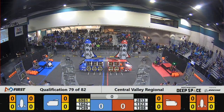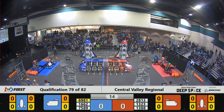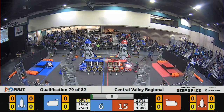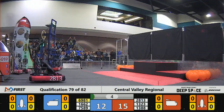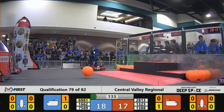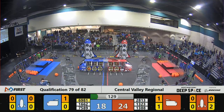Between the lines, three, two, one, go! During the sandstorm, all three red robots are on the move. 28 13 for the red trying to attach a hatch panel on the front of their habitat — they do so. That places two hatch panels for the red alliance, and after the sandstorm the red alliance holds a slide advantage: 22 points to 18 for blue.